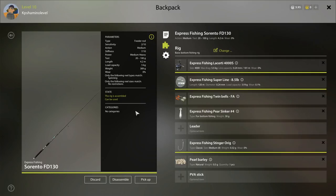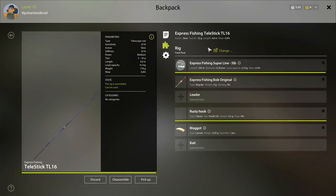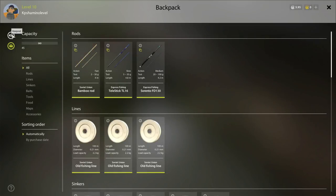So that's the setup: 5.5 kg reel, 5 kg rod, 3.9 kg line. That's what I use on my feeder. The other telescopic is the same as before — I didn't change anything or buy anything new. I don't fish with the bamboo rod anymore because it's totally crap.